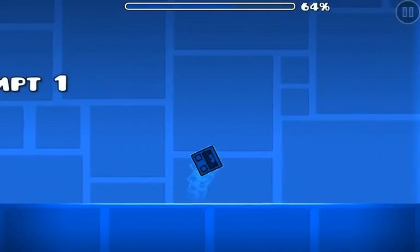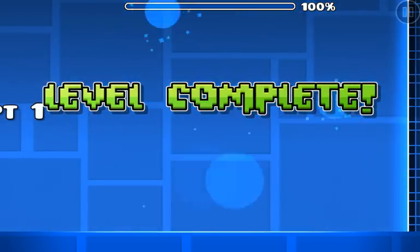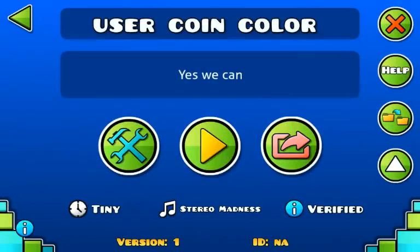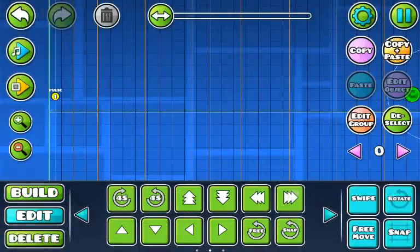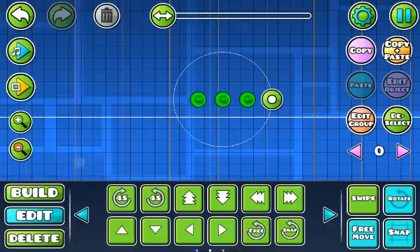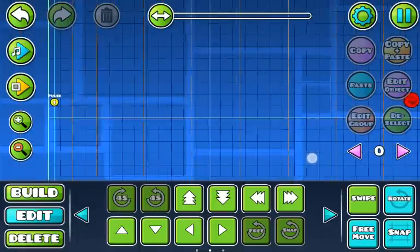Yeah, they're red! You're going to put the trigger a little further than the coins so that they have the time to actually turn red.